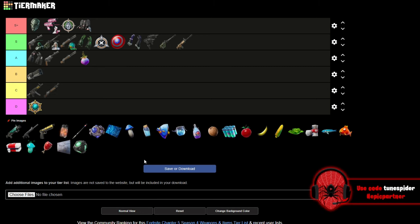The Hammer Pump Shotgun is going in C. Part of me wants to put it in D, but I know it's useful for builds — especially if you're good at editing, hitting window or corner peek edits, bopping someone in the head, and resetting quickly. But for zero build specifically, this is the worst shotgun by far. So I'll meet in the middle and go C.